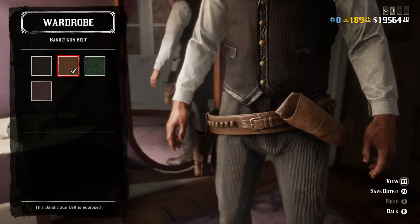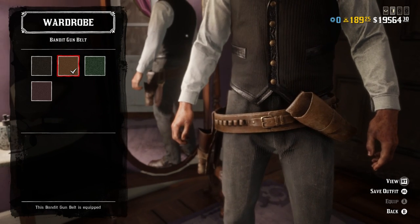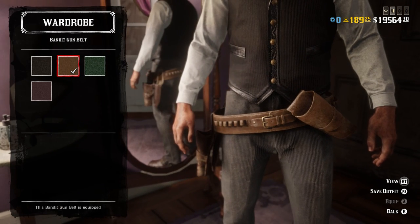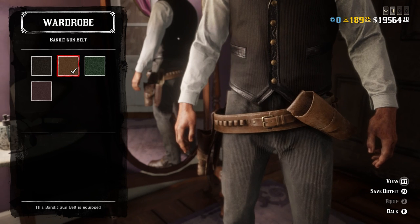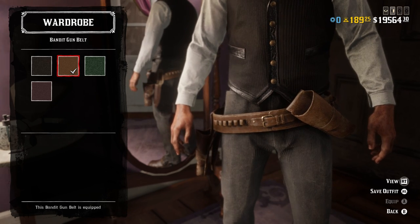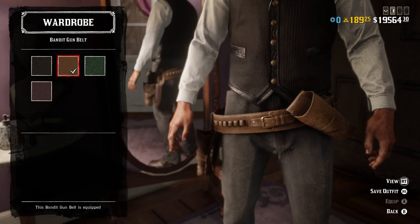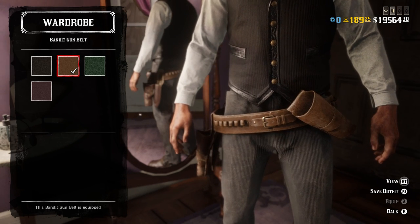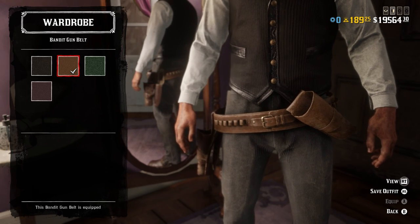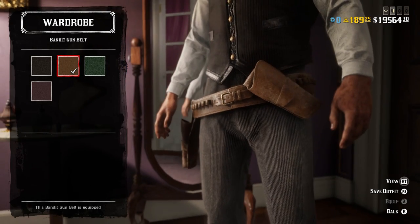For the gun belt I went with this light brown version of the bandit gun belt. I think it looks a lot like the one he wears in the movie, and it's kind of his iconic gun belt across all his westerns. In the movie you don't see him wearing it with a second holster, but he does have a matched set of revolvers so I assume there's a second holster in the lore. That's why I have two on here — I added the same color brown variant of the bandit holster on top because it matches the gun belt the best.